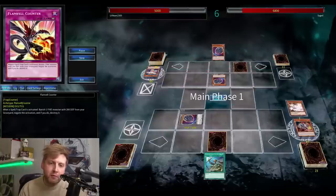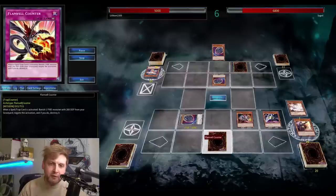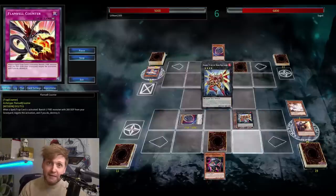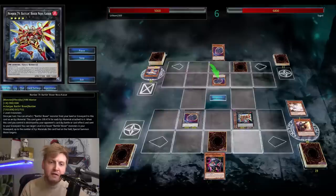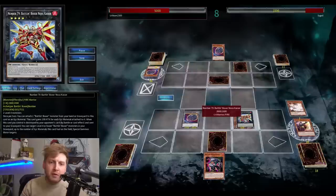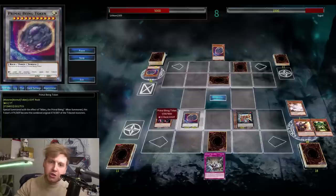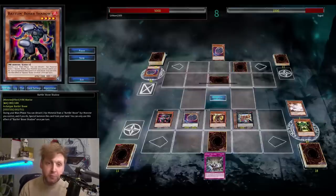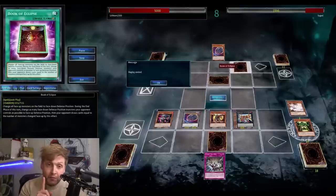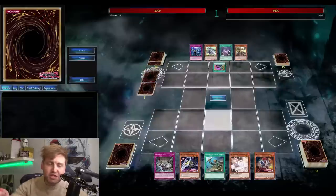Another Nibiru comes out - but that's fine. Flameville Counter is still live, and I can just banish Uppercutter from the graveyard. Rota is a fantastic spell, basically old school Tour Guide into Leviair play - a one-card Rescue Rabbit play. Going for Caesar, the one that attaches something from the graveyard - so maybe the green one or Uppercutter depending on which you want to detach for another search. That's game.